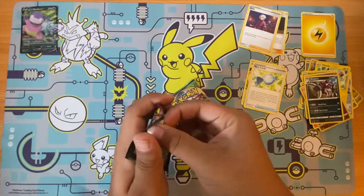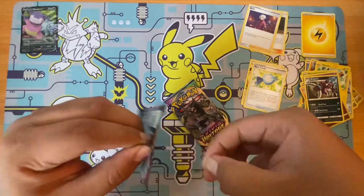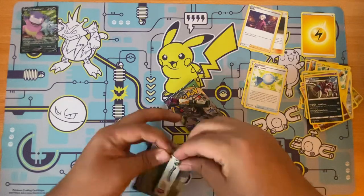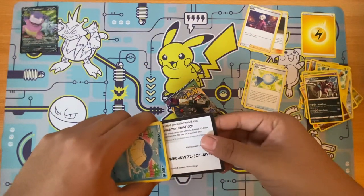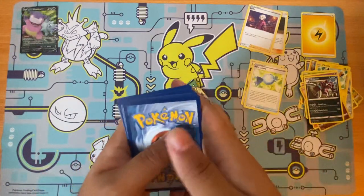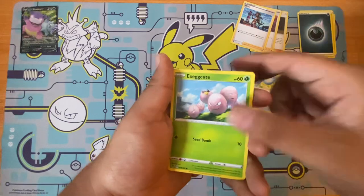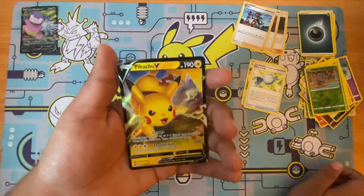Vivid Voltage. Give us Pikachu. I can't open it — it's time for the scissors. Let's do this. Here's the code. Dark Energy, Excadrill, Nessa, Wilmer, the X-Q. Pankoo — I think that's a Secret Rare. Reverse. And we get a Pikachu V.